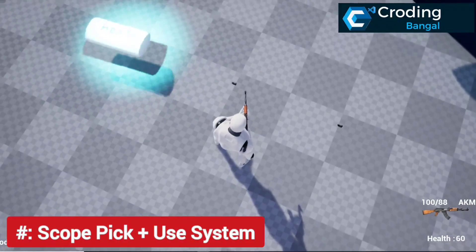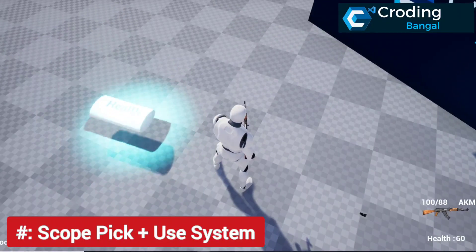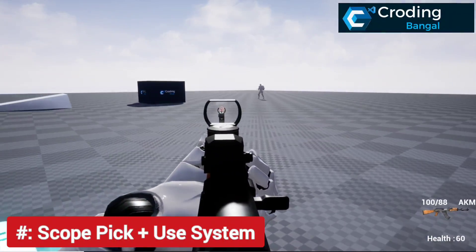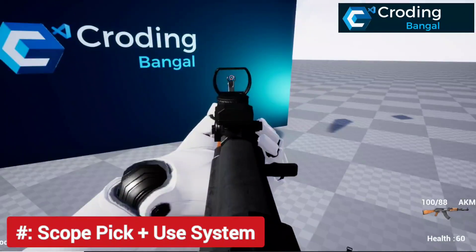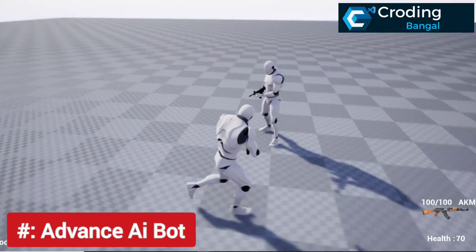Then there's the scope picking and use system. You must already have a weapon, then press L and the scope will attach to your gun — whichever gun you picked, the scope only attaches to that specific gun. It's very cool.